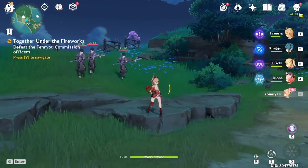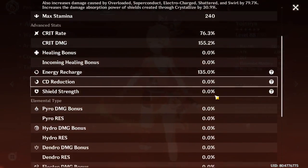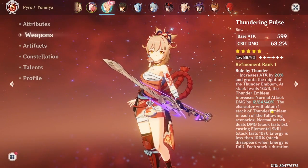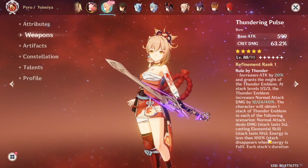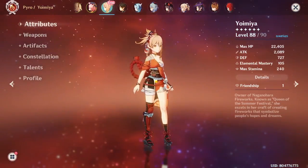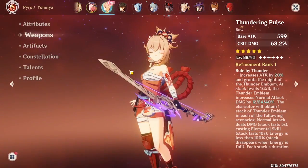Finally, the fight — first time with Yoimiya! The Thundering Pulse bow increases ATK by 20%, and you get up to three stacks of Thundering Emblem. One stack disappears when energy is full, so basically this weapon wants you to use your burst whenever you have it up — so you can maintain the best auto attack damage.